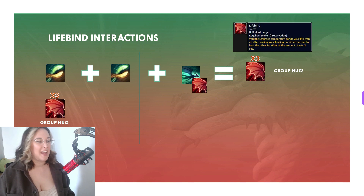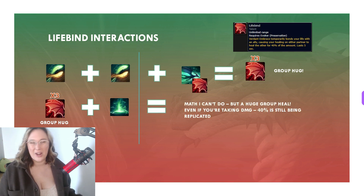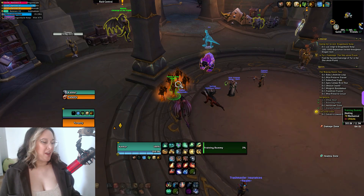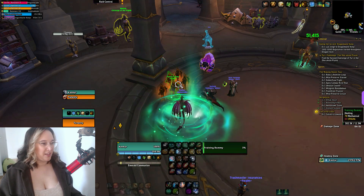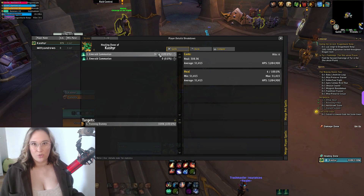The next step is to take your group hug and combine it with Emerald Communion, which on its own is a great self-heal. It also heals your group once you're full health, and it also gives you mana back. But with everyone receiving 40% of everyone else's healing, this is just math that I can't do. It might just be best if I show you. Just as a point of reference, we're going to have a quick look at how Emerald Communion heals on its own, without any lifebind or echo on it. So I'm just casting it now, and having a look at the healing meters, it heals for about 308k. So that's just casting it on myself, but of course I'm full health, so it's just healing up those training dummies in front of me.